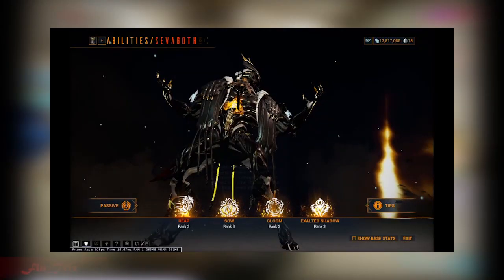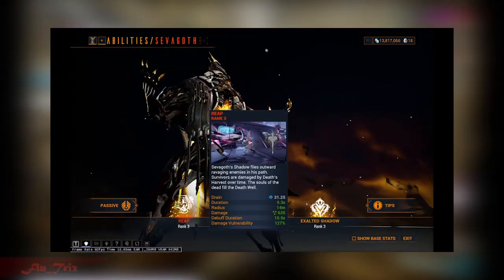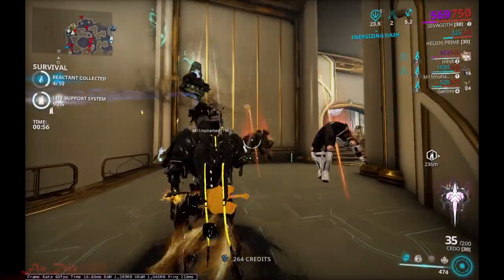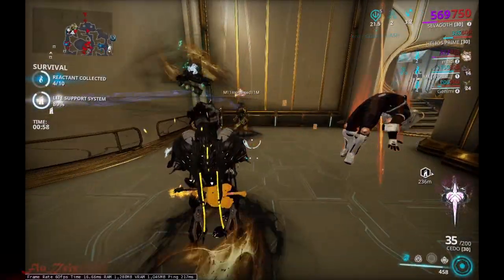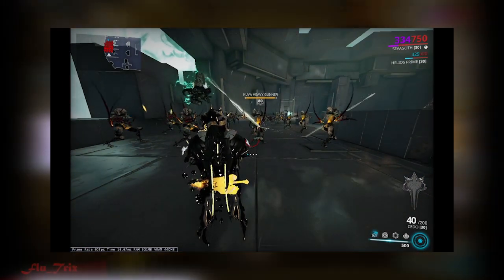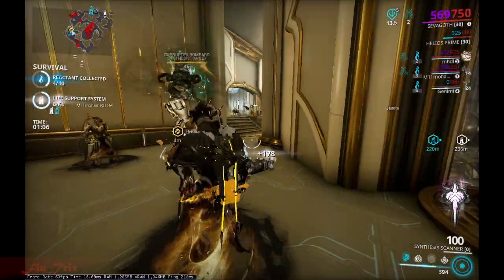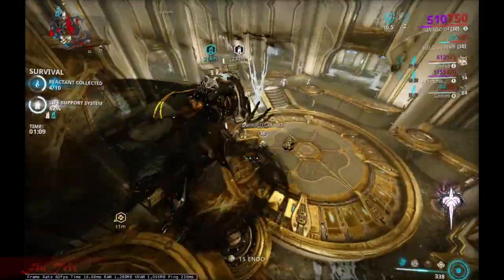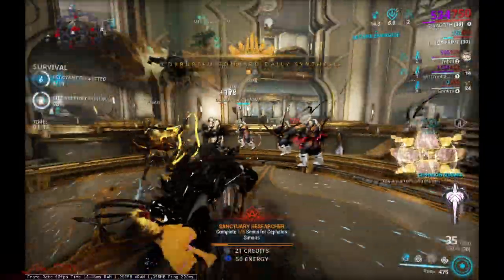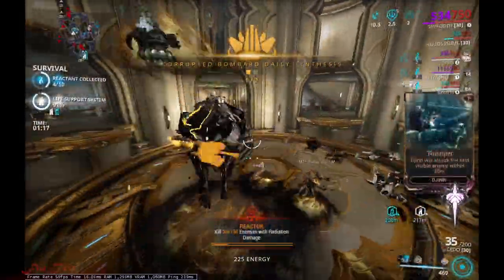His one, called Reeb, deals radiation damage and applies enemy vulnerability, depending on the strength you put on Sivagoth. His one is a good combo with his two. Honestly his one isn't bad but it's hard to control in different maps, especially in Hydron. You can use aim while your one is active to guide your shadow where to move, but don't be surprised — it can sometimes get stuck near elevating surfaces.